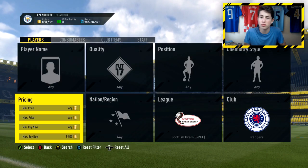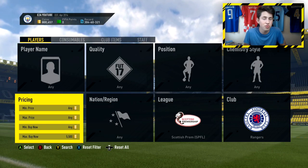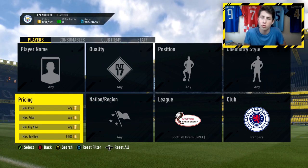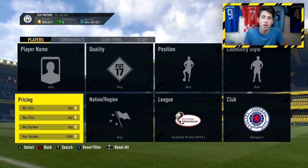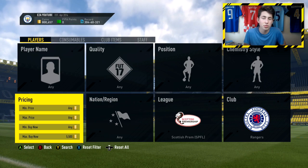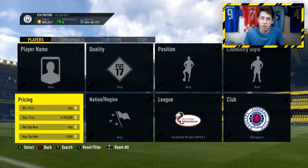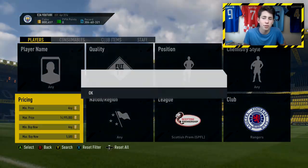The reason this works so effectively is that not only are these cards expensive, but there are over 25 different cards you can snipe — silvers, bronzes, and gold cards. In comparison to the last method where only three players come up, here you have about 25 different cards. So you can make so many coins because there are so many different players coming up. It's very easy — I'm going to go get a deal and I'll be back when I get one.